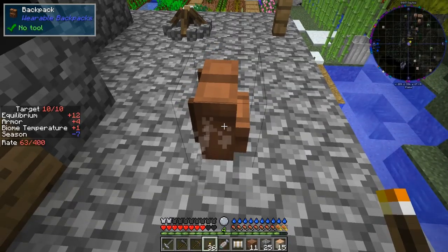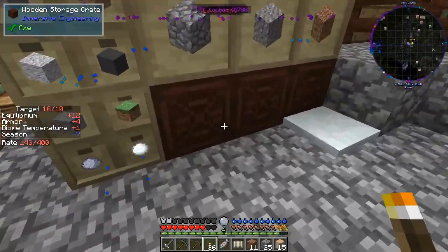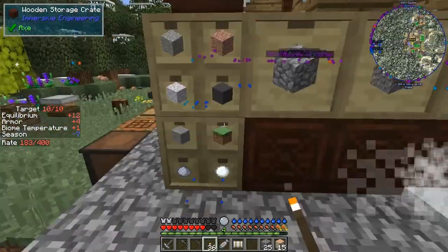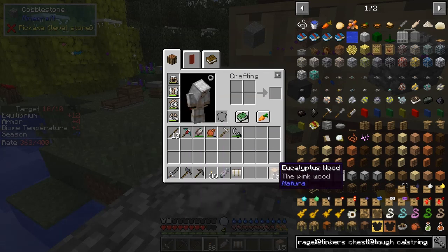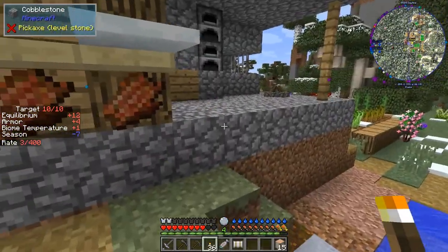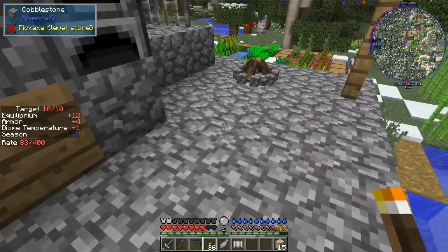Let's pick up this thing. Remembering to shift-left-click it. I can get rid of the dirt and the cobblestone. Probably don't need the sticks either, but I'll take the sticks. We'll take the eucalyptus wood with us. I'm going to put my backpack down again because in here I've got a furnace - I thought I had a furnace.